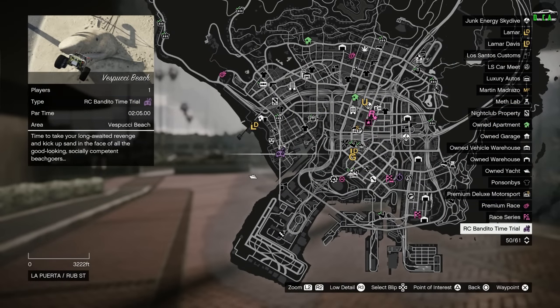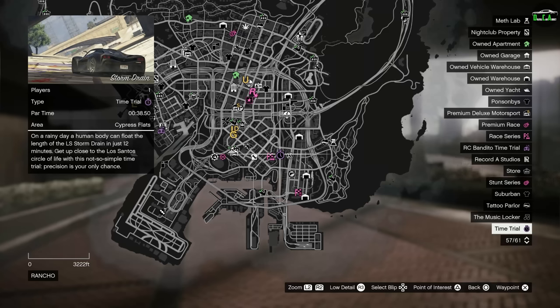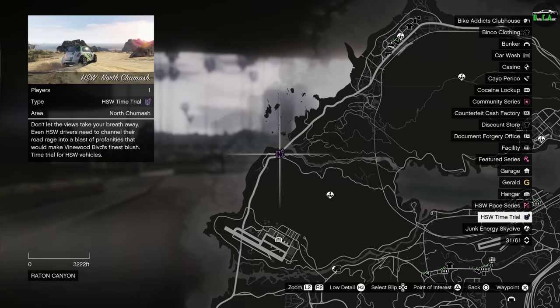This week's RC Bandito time trial is Vespucci Beach. This week's normal time trial is Storm Drain — arguably the easiest time trial in the game, probably taking about 30 seconds. I highly recommend a car with high top speed or a fast bike such as the Hakachu Drag, Shotaro, or Batty 801 for this time trial. In terms of the Premium race for this week, we have the Supercar Race Congestion Charge — I highly recommend the Arava Divest 8, Emerus, or Krieger for that race. And if you're on next-gen, I highly recommend the HSW Divest 8 or HSW Weaponized Ignis. The HSW time trial is North Chumash, and the HSW Hakachu Drag will be the best for that.